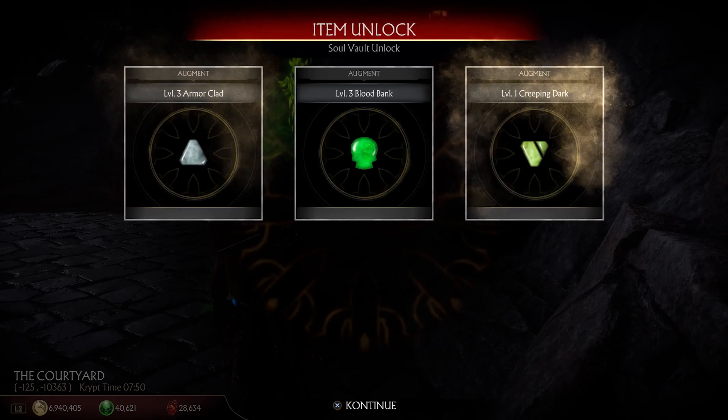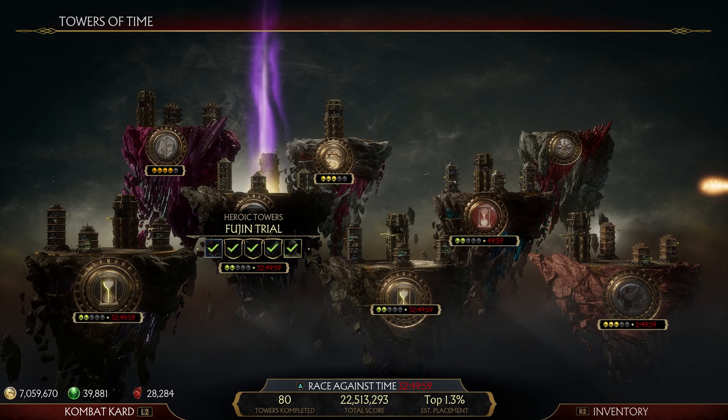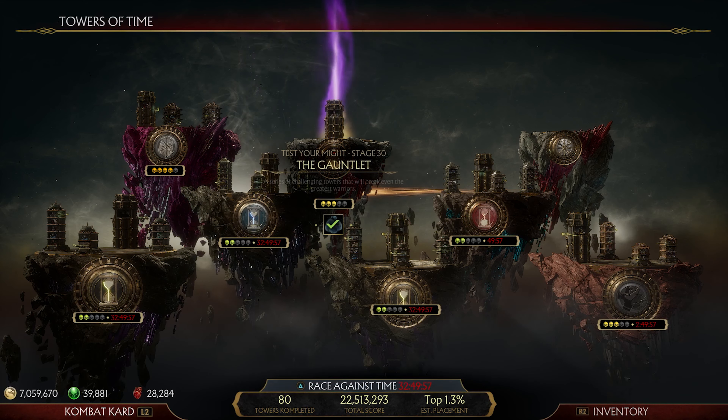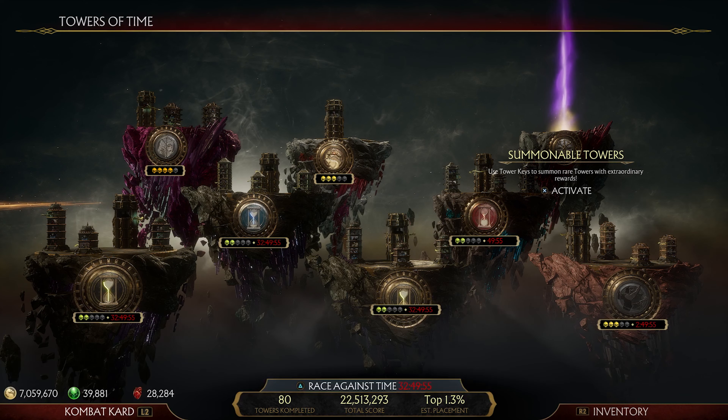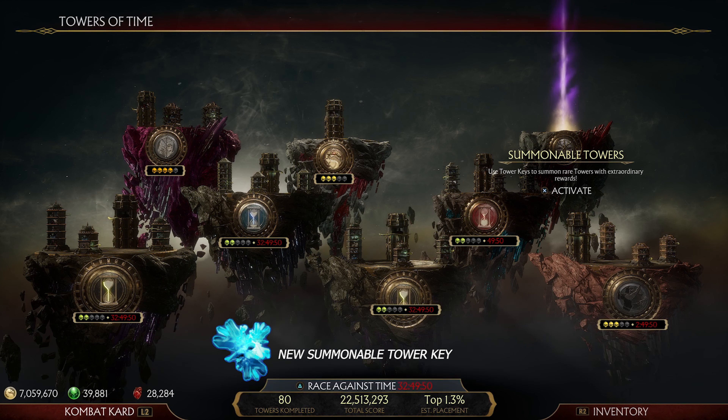There's so much more content coming to the game — characters, cosmetics, game modes, and much more. Right now the community is trying to figure out secrets with the meteor that occasionally appears 10 minutes after the hour. There are also words of a secret fighter in the arcade ladder, and we'll be sure to cover it and get videos out to you guys as soon as we can get some actual in-game footage.